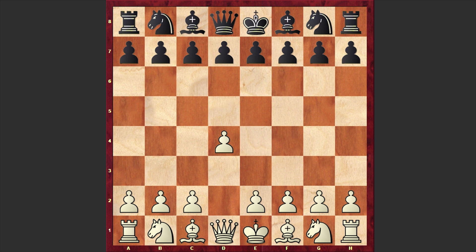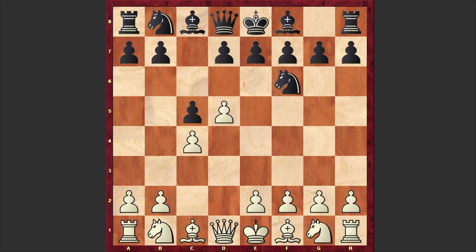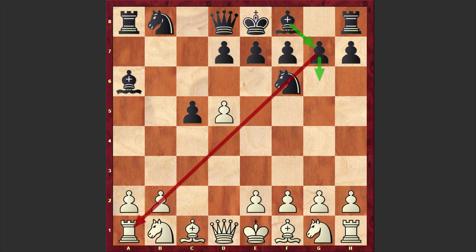Malinin opened up with d4 and Andreev responded with Nf6, c4, c5, d5 and b5. Black goes for the Benko Gambit — cxb5, a6, bxa6, bxa6. In this opening, by sacrificing a pawn, Black is obtaining fast development, later fianchettoing the kingside bishop, which puts pressure down the a1-h8 diagonal. Black can also use the half-open a and b files to put pressure on White's queenside.